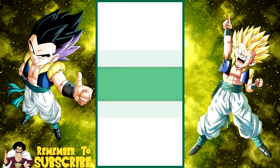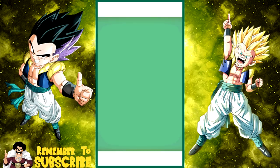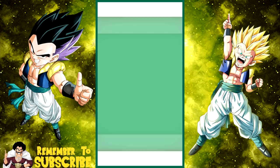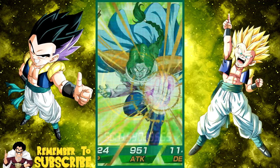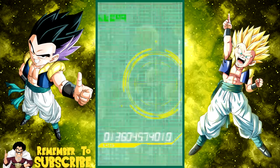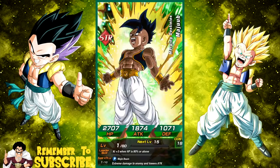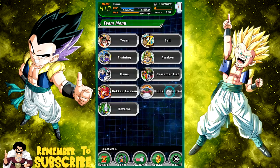Jaco again. Master Roshi. Dodoria — I hate this card art, it's just weird. Nova Shenron. Dr. Gero — that means I'm going to have another SSR at the end. Zarbon. Goku. Another Nova Shenron. Majuub! All right, that's awesome — so I got two more SSRs which is really good. I don't think I did have Majuub before.